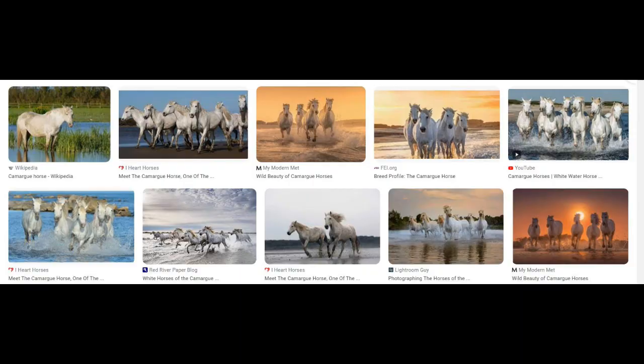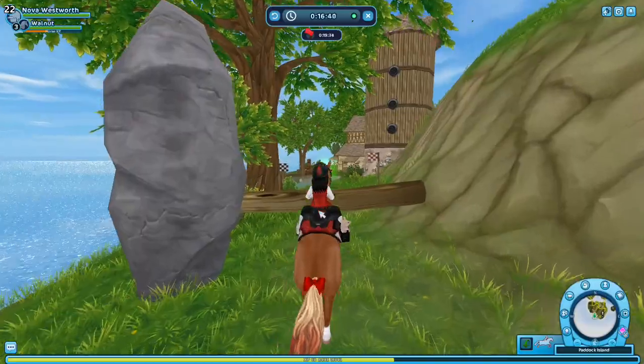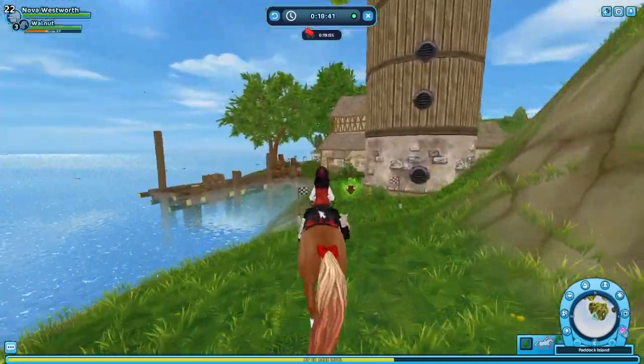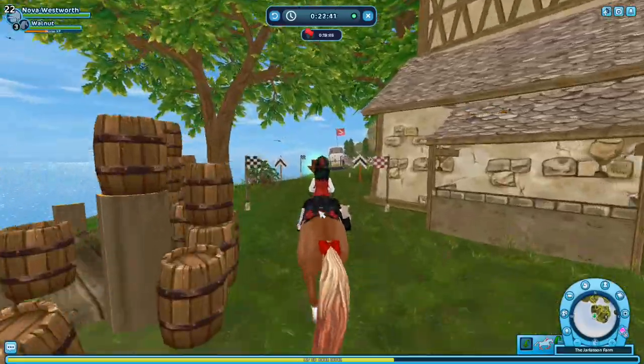I would really like Camargue horses — I have no clue how to pronounce that, but they're from Southern France. Every one I've seen so far, they're always really light gray, or white gray, or dappled gray. They're very gray horses, and I feel like we don't have enough gray in the game. Having these horses would give Star Stable the opportunity to put in a variety of different gray shades on horses.